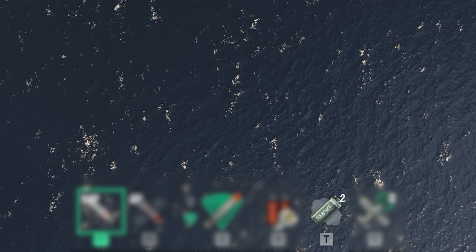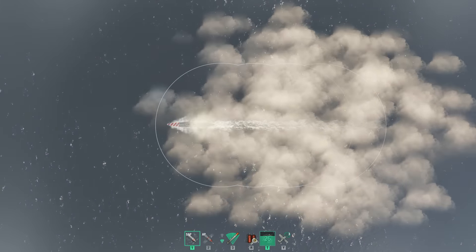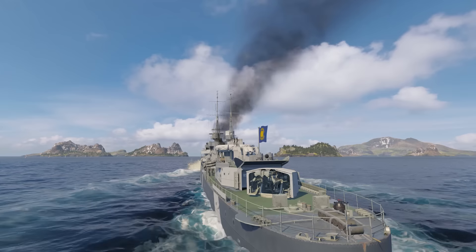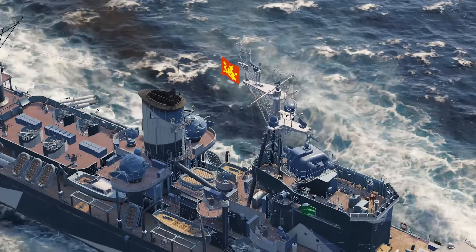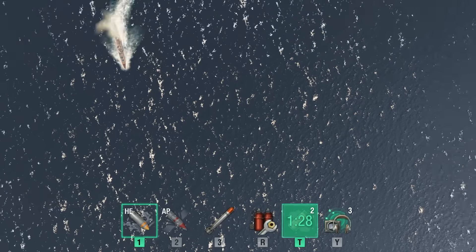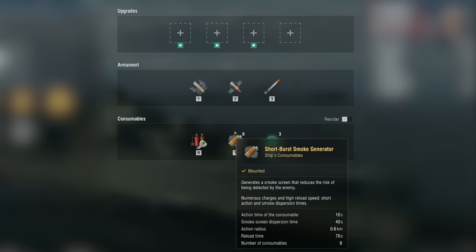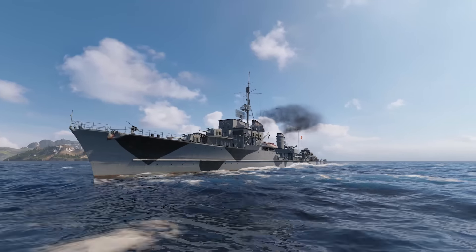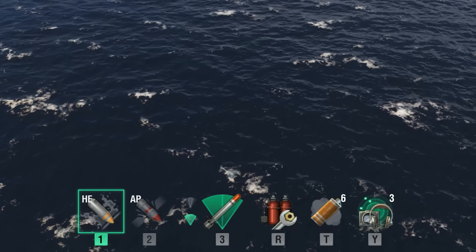In addition to the standard smoke generator, the game also has exhaust smoke and crawling smoke generators. Italian cruisers come equipped with the exhaust smoke generator. It's different from the standard generator in that it can hide a ship even when she's setting a smoke screen at full speed, but the smoke dissipates rather quickly. Crawling Smoke Generator can be used by some Commonwealth and Pan-Asian ships. It works longer than the standard generator, but the smoke dissipates pretty quickly. Short burst smoke generators are also present in the game, used by U.K. destroyers and German Z-35. This consumable remains active for a short time and the smoke dissipates quickly, but the number of possible uses is significantly higher.